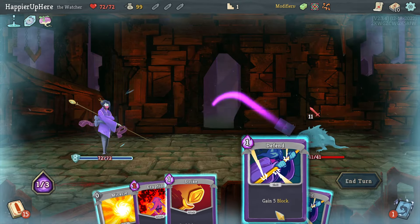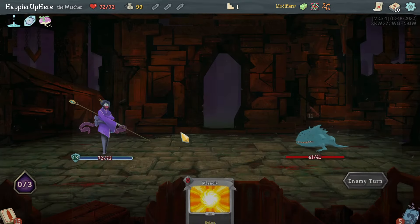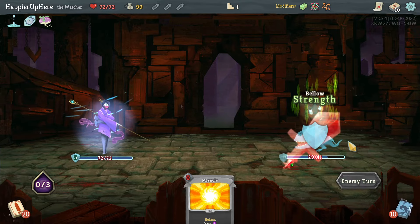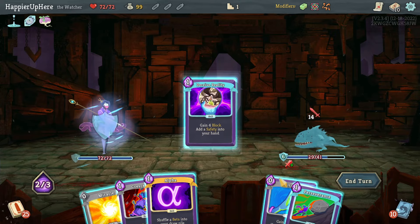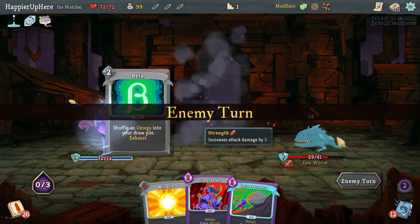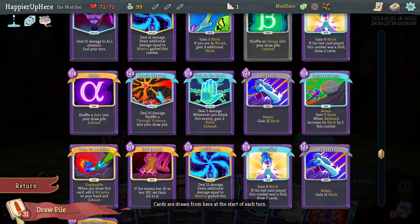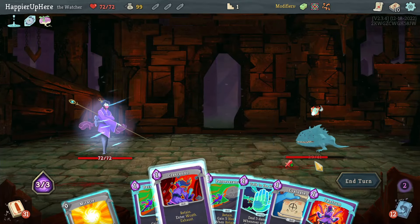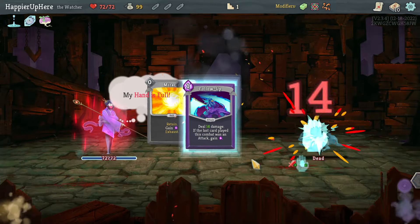Let's start off with Vigilance and Defend - no reason to rush this. I do have the Hexaghost at the end and a regular fight, so I should lose enough HP by that point. Oh, that was a misclick - I meant to play three Strikes. Right, Control Chaos cards, I forgot about those. Let's do Deceive Reality, Halt, and Safety. Then Crescendo, Tantrum, and I just need any attack card to kill with the follow-up.